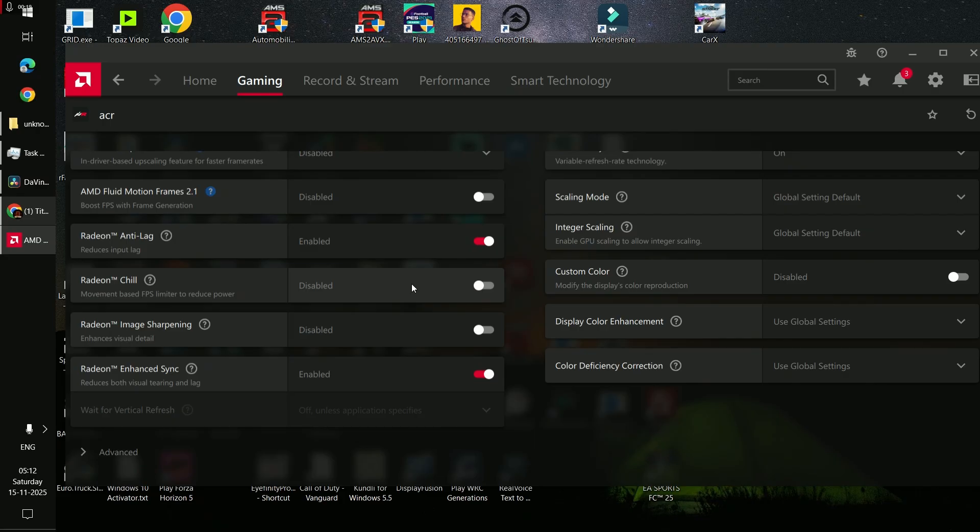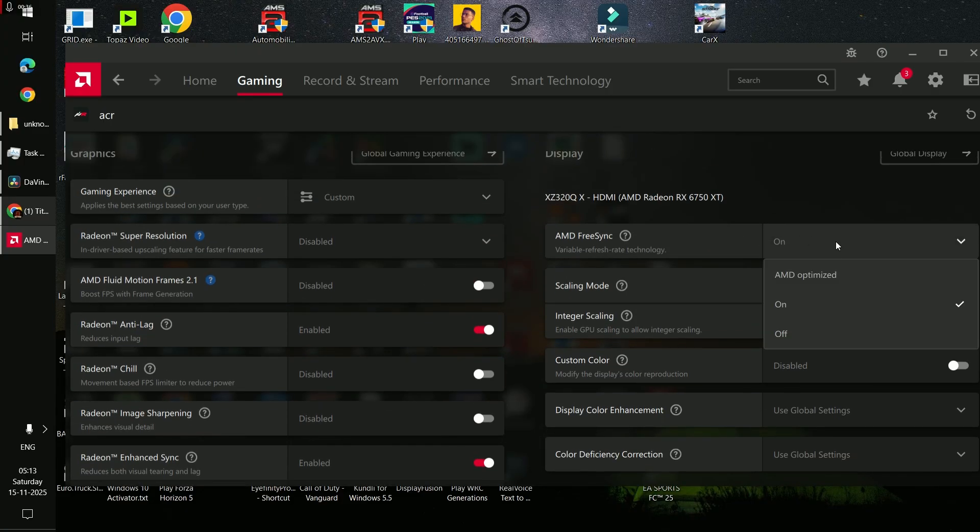Do not turn on Radeon Chill — that can also cause lag by limiting your frames, and I noticed massive stuttering when it was on. Turn it off and the stuttering disappears. You can also turn on Radeon Enhanced Sync, which is an alternative to V-Sync, especially for AMD FreeSync monitors. You can turn on FreeSync or AMD Optimize — both work fine.